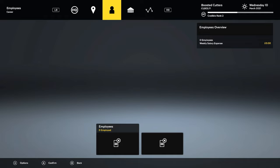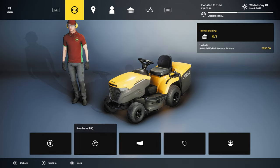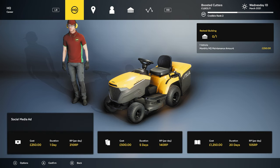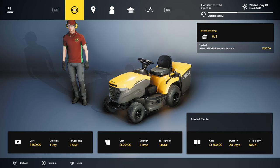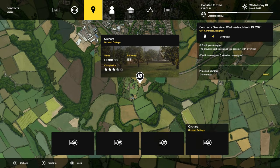We have £3,800 to spend. There's an upgrade for £1,500 — it's a purchase HQ, so you can obviously upgrade and get bigger premises. We've got the smallest at the minute. There are advertisements too, so you can advertise your business — one day costs £250, five days costs £500, and 20 days costs £1,250. There's also a garden worth £1,300 which would take at least over an hour to complete — I wouldn't do that unless you really want some time to yourself and just want to sit at your computer.